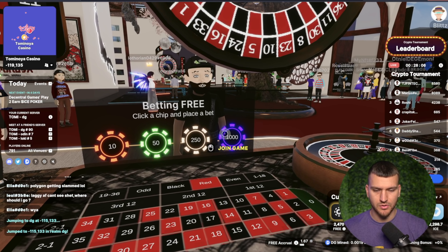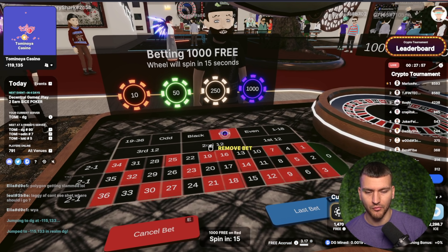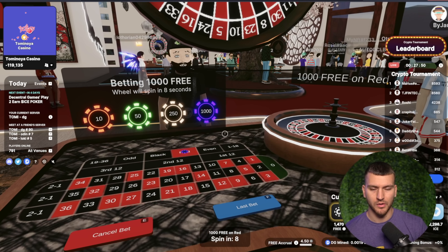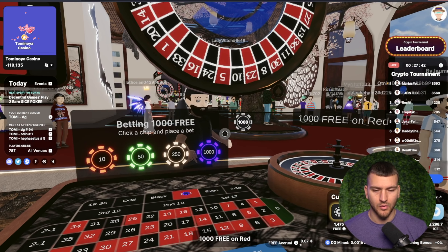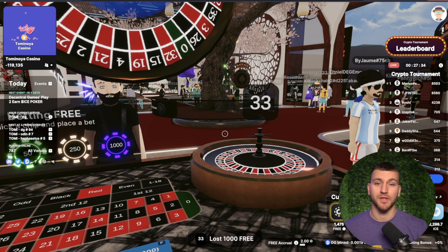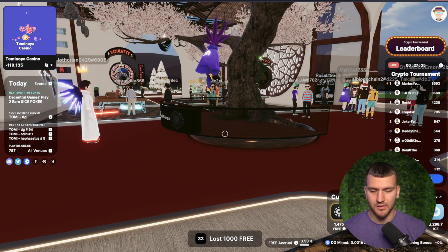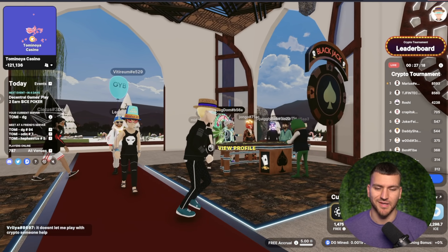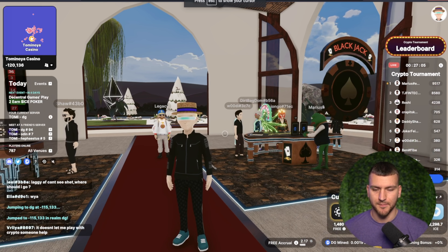I click back onto the game, approach this roulette table, and choose 1,000 free play chips. You can do this with actual crypto if you want to have some fun. I'm going to put it on red. The wheel will spin in about six seconds. This whole casino is pretty full right now because there's a tournament going on. You can gamble with crypto, use free play, do whatever you want. And I lost 1,000 free chips. There's blackjack here, there's slots, and there's just all types of cool things to do inside Decentraland. I want you to explore beyond what I cover in this video, because there's simply so much happening.